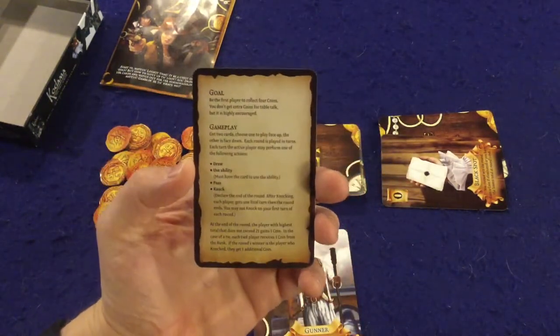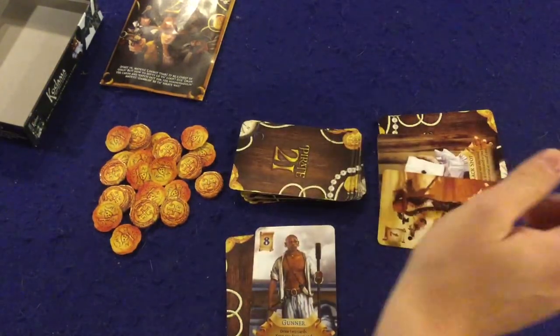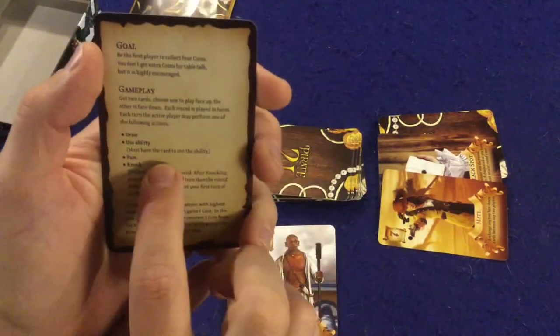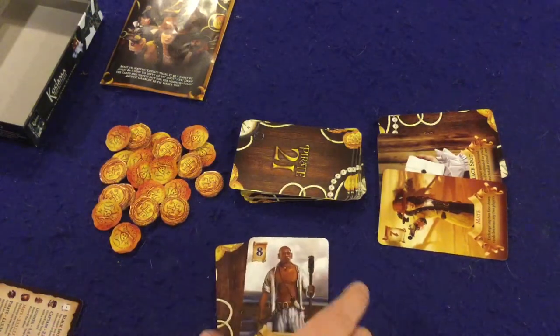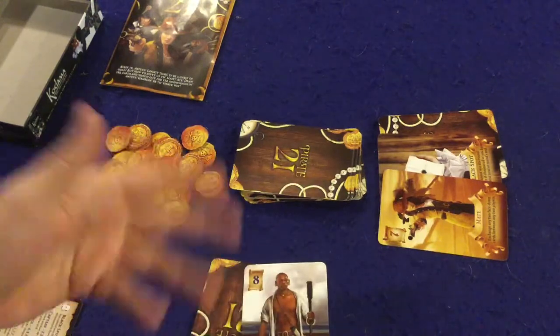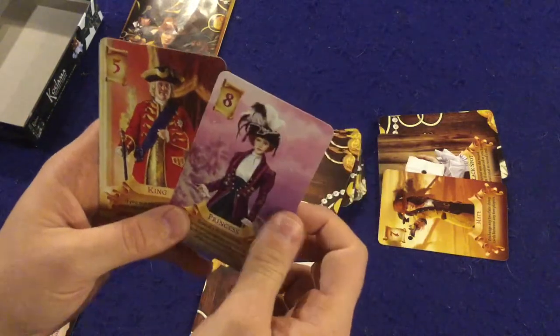On your turn you have one action. First, you can draw — just say hit me, you get another card, end of turn. Second, you can use one of your abilities, either face up or face down. Using an ability does not cost you the card — you keep it. Also this is not Coup, so you cannot lie about your face down ability. You use whatever is actually there. So with a Gunner face down, I'd draw two cards and keep the one I want.